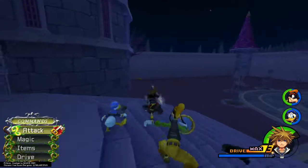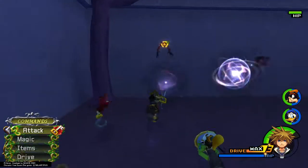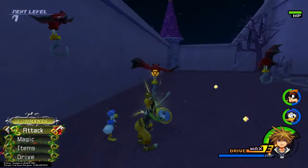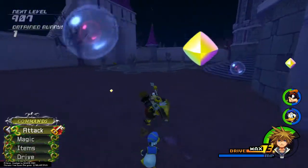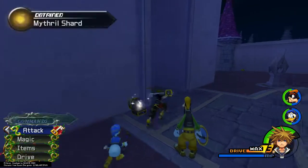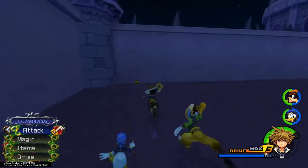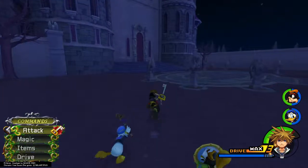The first thing you want to do is head out here to the outside and make your way to the left for our first chest. After you grab your first chest, go ahead and make your way over here to the door entrance area for our second chest. Then our last chest outside is over here in the corner. Go ahead and pick up these two chests and then make your way back inside the castle.